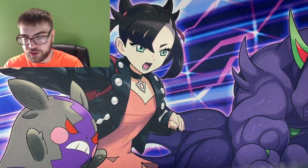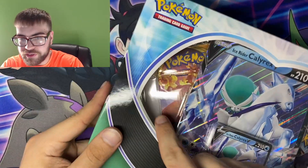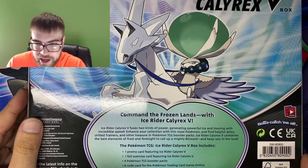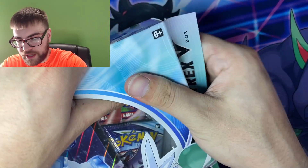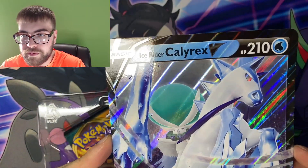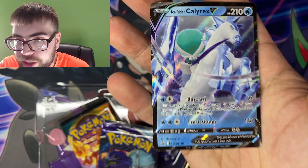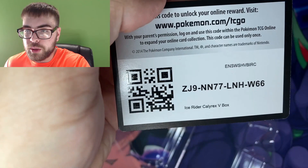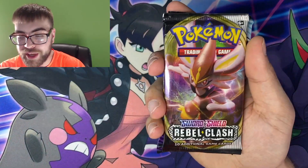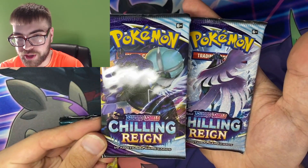Let's get this opening started. We have the Ice Rider Calyrex V-Box up first. There's the back. You know how Pokemon does these collection boxes, pretty much all the same. So up first, we have the Ice Rider Calyrex Jumbo card and we have the Ice Rider Calyrex Promo card. Co-card for the box. And here we go, we have our four booster packs. We have Rebel Clash, Darkness Ablaze, and two Chilling Reigns.